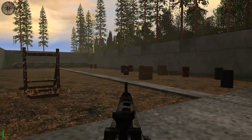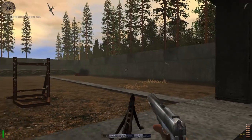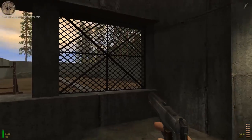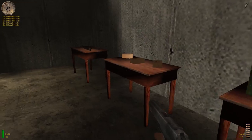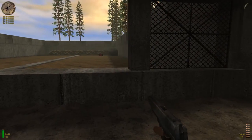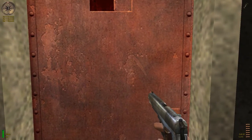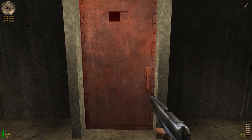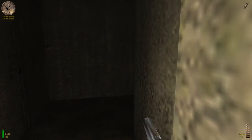When you're ready, press the use key on the red door at the end of the range to exit. This training should help you keep your head under fire. You're dismissed, Lieutenant Powell. Good luck.